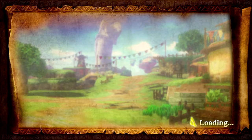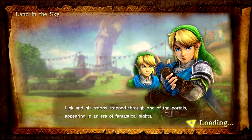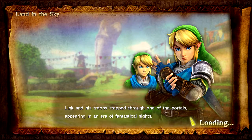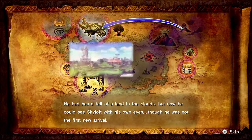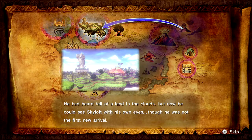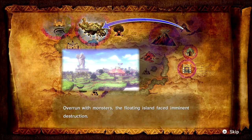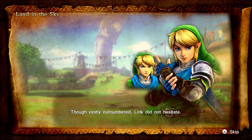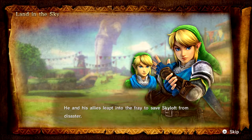Sorry guys, it took me so long to get into battle here. Link and his troops stepped through one of the portals, appearing in an era of fantastical sights. He had heard tell of a land in the clouds, but now he could see Skyloft with his own eyes, though he was not the first new arrival. Overrun with monsters, the floating island faced imminent destruction. Though vastly outnumbered, Link did not hesitate - he and his allies leapt into the fray to save Skyloft from disaster.